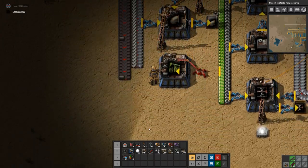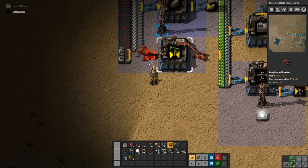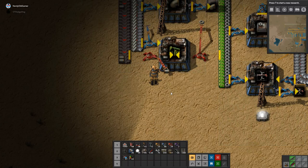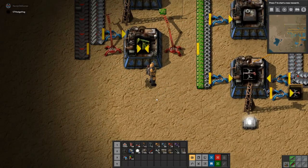Where's the ammo coming from? The ammo's here, going to a box and then going around. Why is the ammo going around? Oh, the ammo is used for military research. Right. Okie dokie.